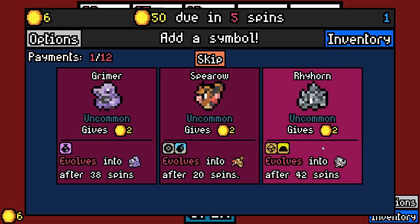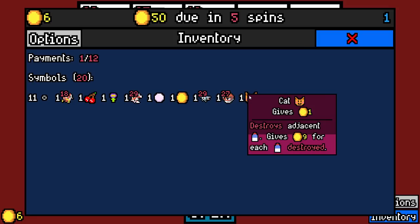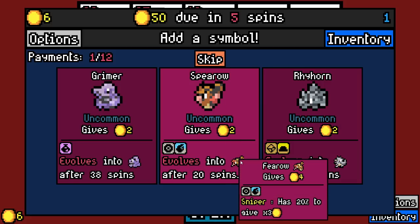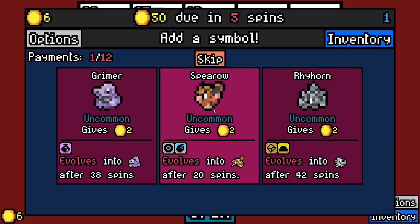There are also a couple of item placeholders in there. Another option here — it's good against electric. So what are we trying to buff up? That's what we need to think about. I think we want to buff up the electric types, which means we want Spearow — who is a flying type weak to electric. Let's go for that.